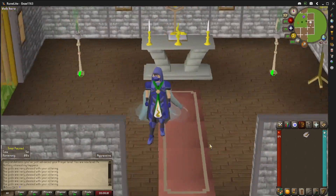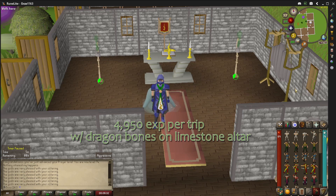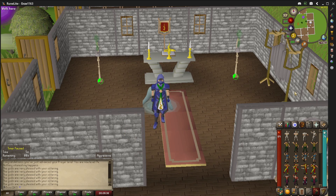So this is how you use your POH altar to train your prayer. As you can see, I did a quick little run with just a full inventory of dragon bones and got several thousand experience — 198 experience per dragon bone. This is a very efficient way of training your prayer without going into the wilderness and risking all of your bones.